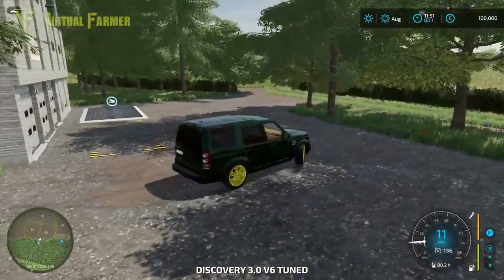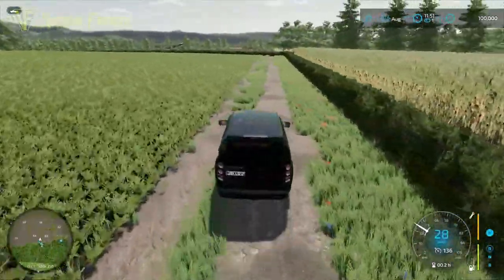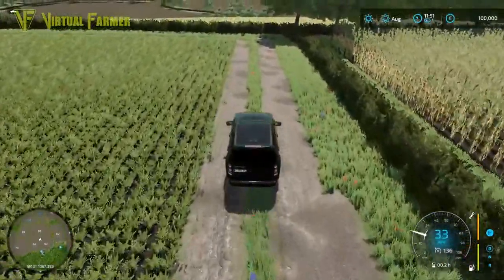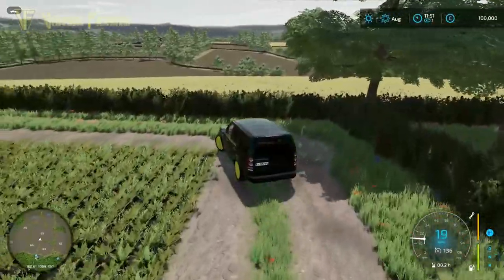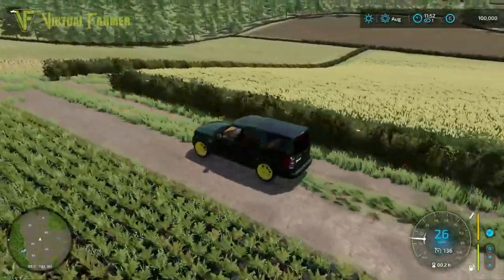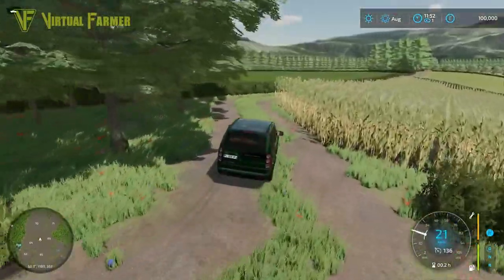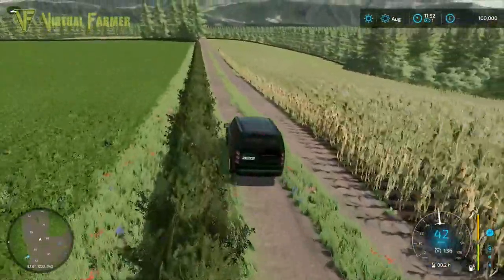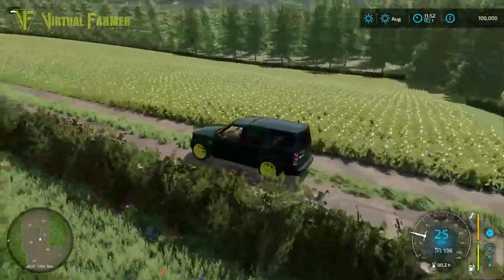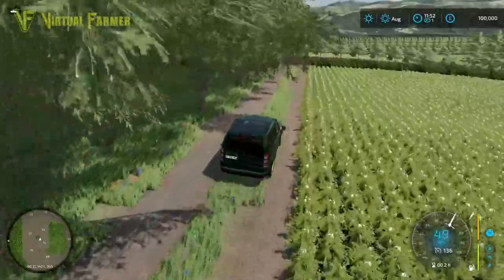We've got a roadway down and out here because we're up at the edge of the map. We have a big farmyard just up over here. One of the things I'm hoping is that all of these roads and everything on this map are connected, because that would be brilliant — it would give an interconnectability to everything on this map, which would be pretty awesome.